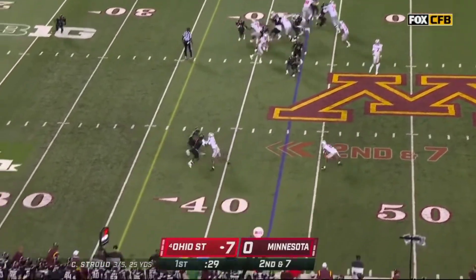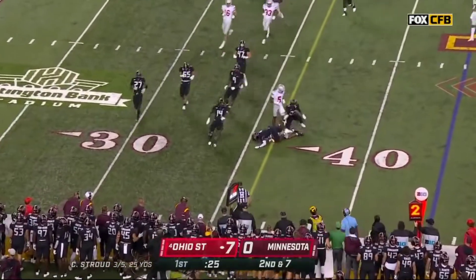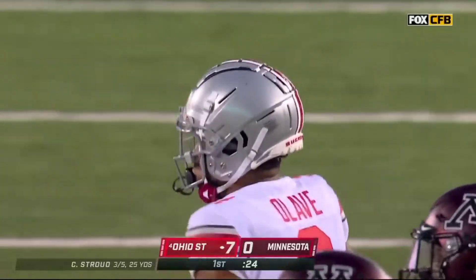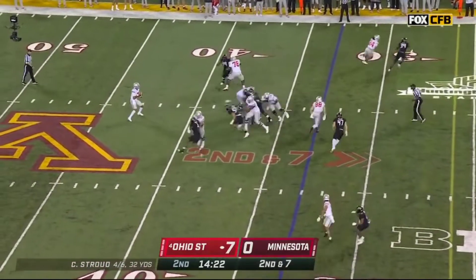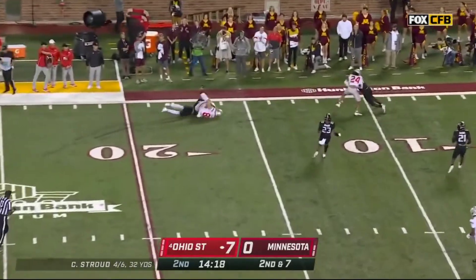Second and 7, they swing it out to Olave, looking for a block, cuts it inside, dives forward. And he either has the first down or is close to it. Play fake, Stroud looks backside, delivers over the middle — Ruckert with the first down and more.